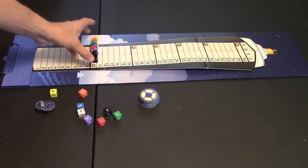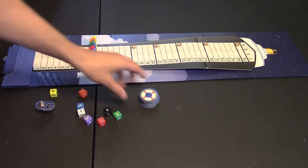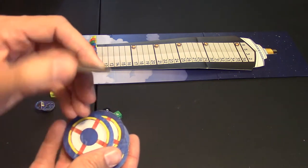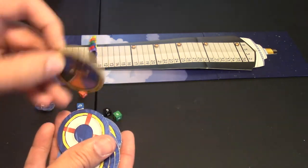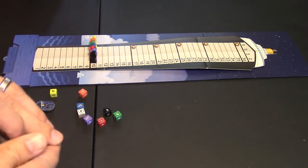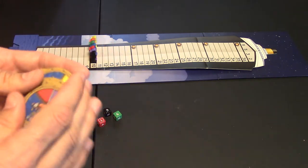To set up the game, you put all of your colored mice on the 10 spot on the track, and then you'll each pick one of these life preservers — these are kept secret. This is who you want to win. So in this case I want green, orange, and purple to win. Other players may want red, orange, and yellow, or black, green, and yellow — they're all different colors.